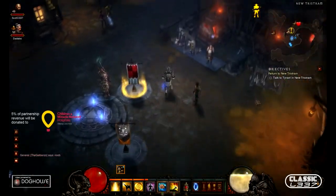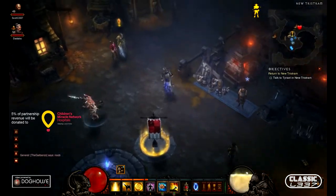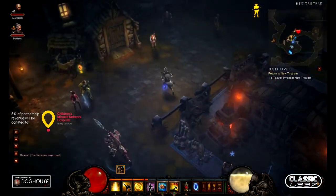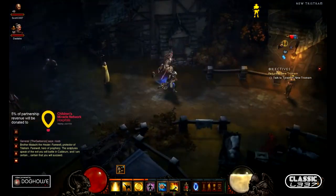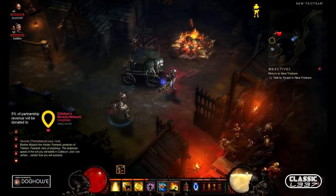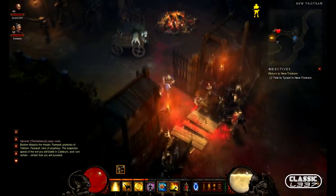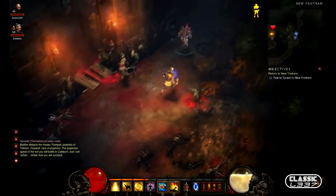Hey everyone, it's Scott and Josh here back from Classic Elite. It's been a while since we've made a D3 video, but Josh has unlocked Whimsyshire. So we are on our way to go fight some ponies, teddy bears, flowers — cute, cuddly stuff like that. Awesome. What Diablo is known for.